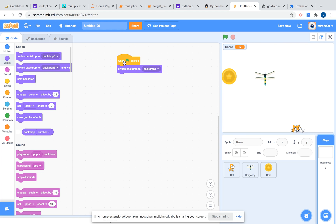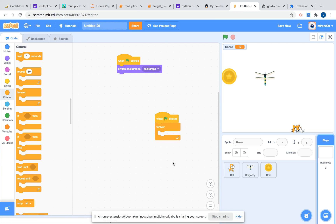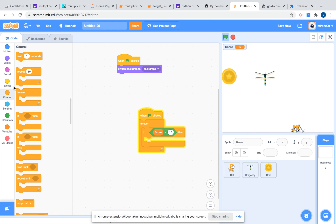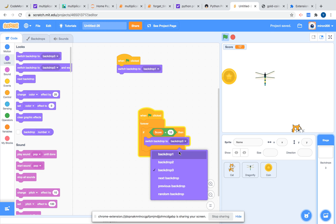Now we're going to get another 'when flag clicked' and go to Backdrops. We're going to add forever, if-then — for the win condition. We'll go to Operators and get an equals block, then go to Variables and get score. If score is equal to 10 — whatever you want to win, I'm going to do 10 — then switch backdrop to backdrop 3.